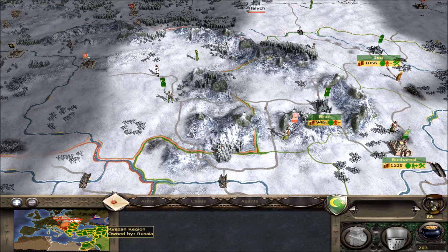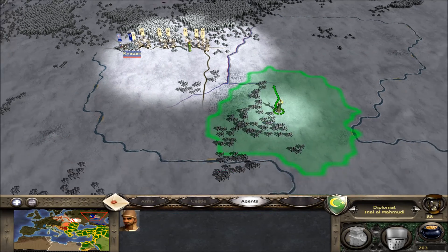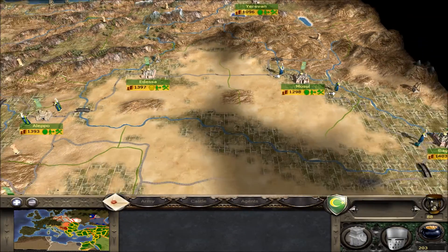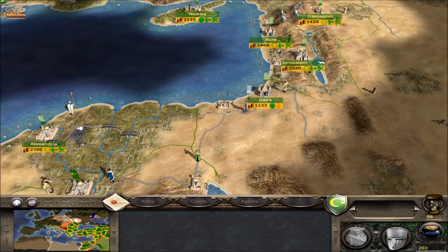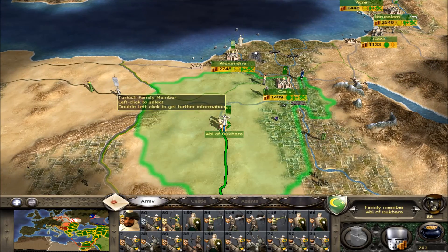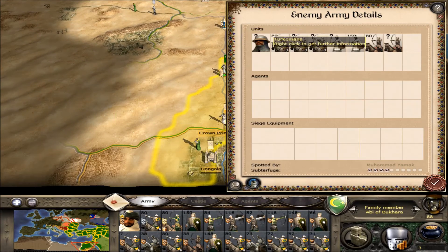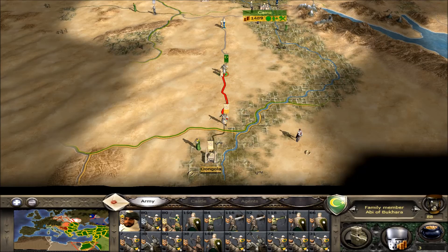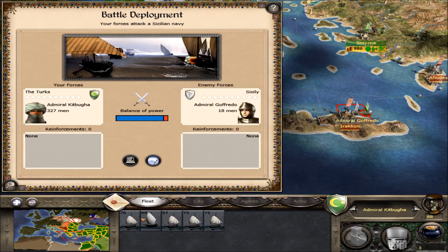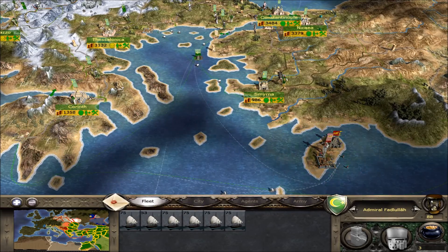The Mongols are at war with Russia — let me see what's happening. He's sieging. Let's see how the Russians manage. I'll probably be able to ally with the Mongols, but maybe I should crush them first — or ally with them first. The Sicilian navy is going to die. An Egyptian navy that I'm going to chase away.